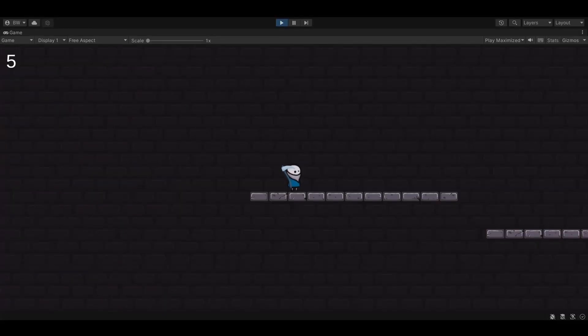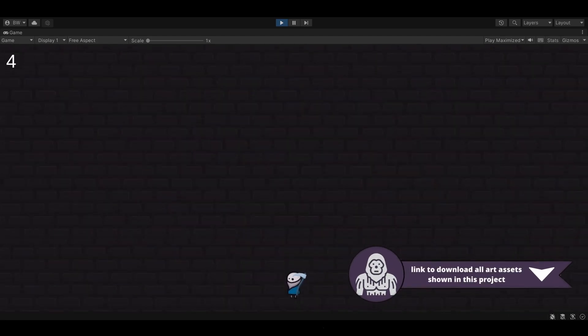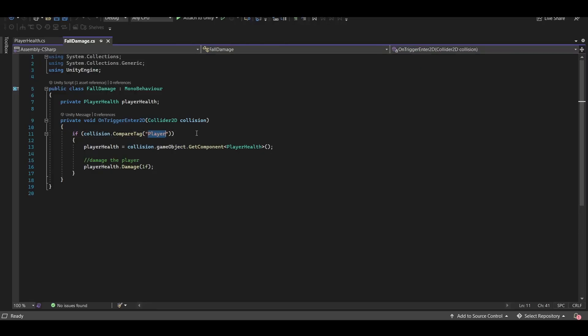Here's what we're starting off with. I have a player that can move and jump - you can see his health over here is at five. If he falls too far we take some damage, and there's obviously another problem where he just keeps falling forever, so we're going to fix that. Damage is simply being applied when our player collides with this edge collider here - I have it set to trigger and we have a little fall damage script which looks for the player tag, grabs the player health component, and damages the player. Very simple stuff.